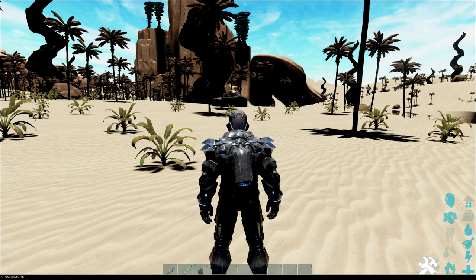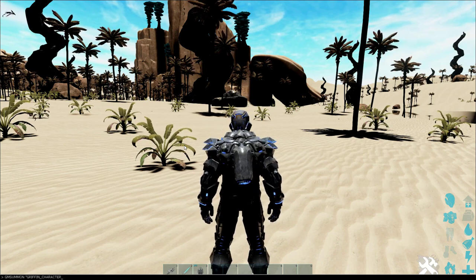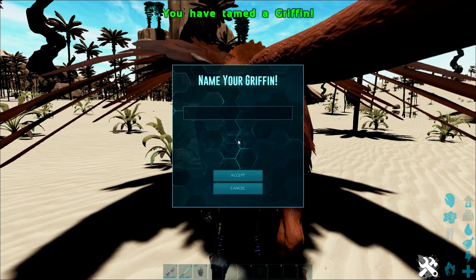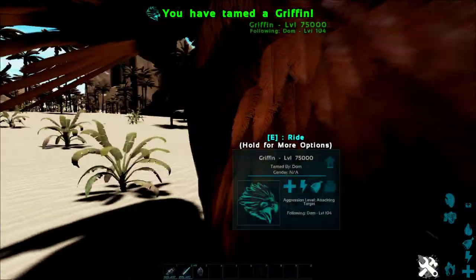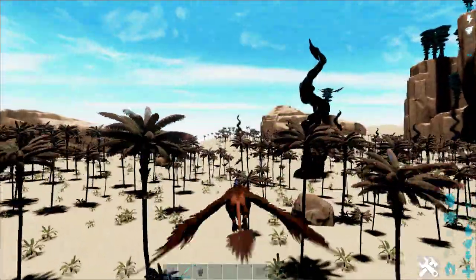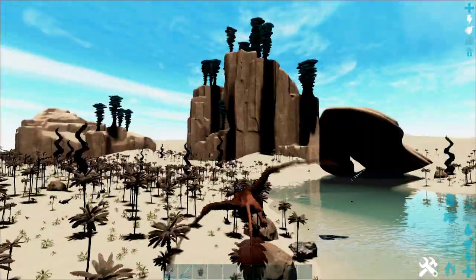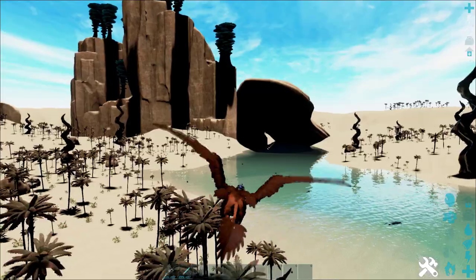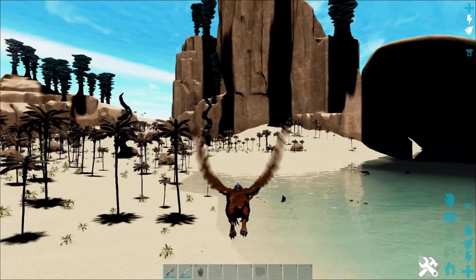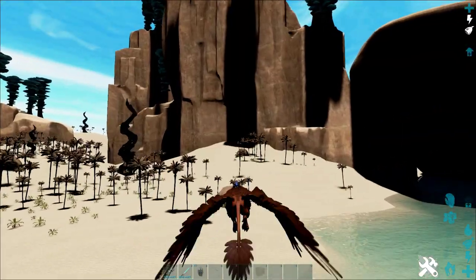We'll spawn in a griffin and fly around — I always spawn in crazy high level griffins. We've got a level 75,000 griffin and we'll fly around and see what we can see. This map has so much potential. There's some sort of water area with swamp creatures already going around here, which shows just how early access this really is.